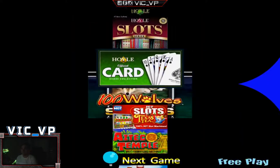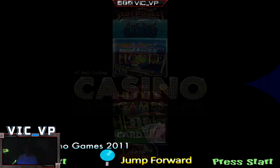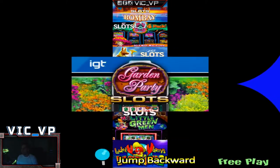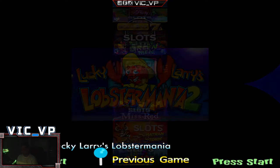We do have a lot of the IGT slots. I even have the Real Deal Slots, and if Eugene wants to play any table games he can look for the Hoyle casino games. We'll launch one just for kicks — we'll do this one: Lobster Mania.